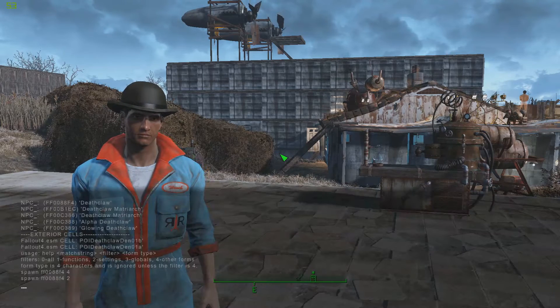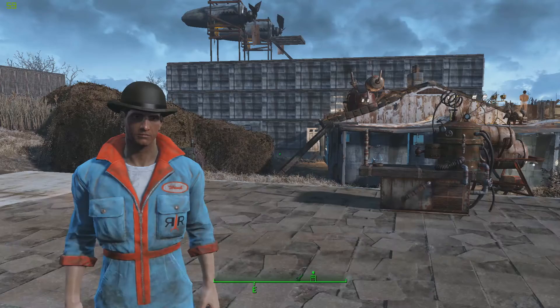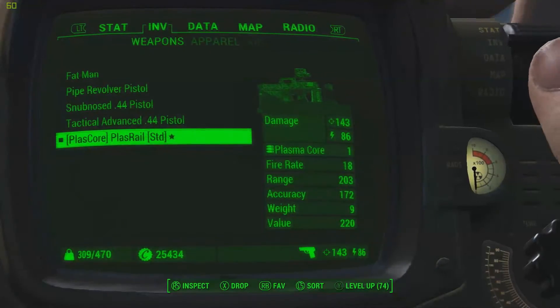Without further ado, let's go into the console command. The easiest way to do this is type 'help' followed by a keyword. I'm going to type in 'PLAS Rail' space 4. As you can see, there are quite a few results — I've chosen the top one which is the weapon, item ID 1500082F, then space 1. It comes up almost like a legendary item prompt when you pick it up, which is a bit odd.